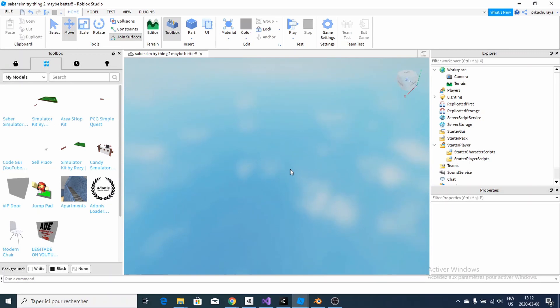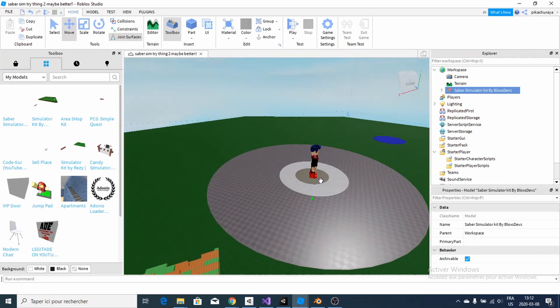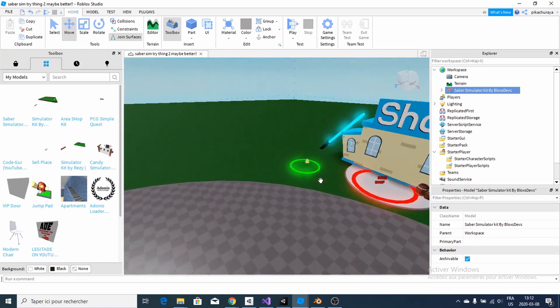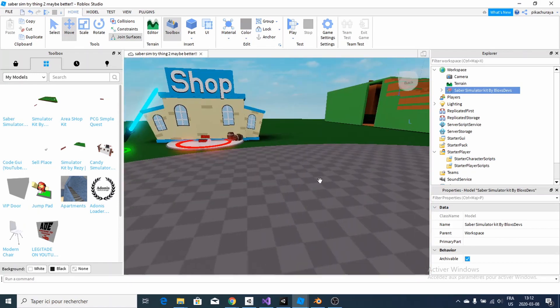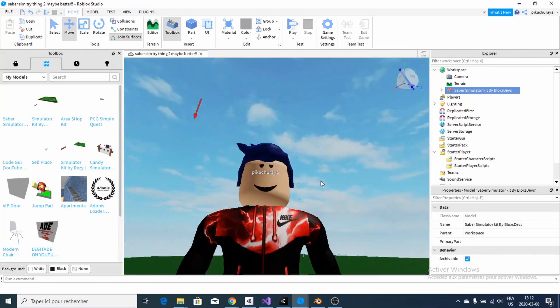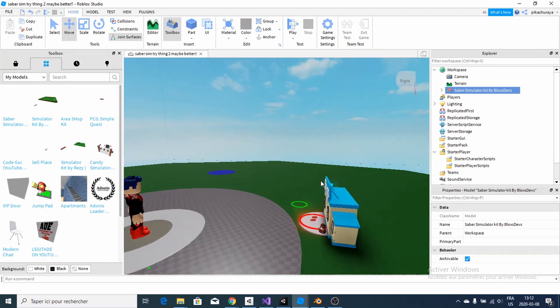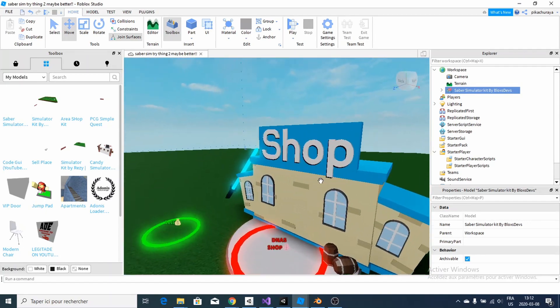So after getting it, you're obviously going to go to your models and drag that in. And if you see this, that means you are in the right — you took the right model. There's a shop, a shop UI, a sell place, and obviously me. And as well, there's crowns, so it's pretty cool and advanced, and I did that for you guys.